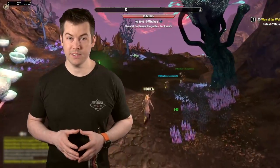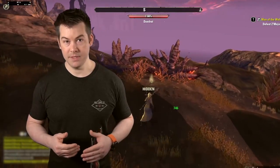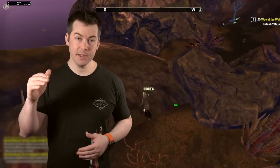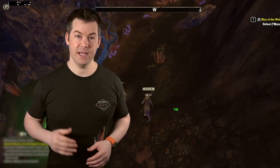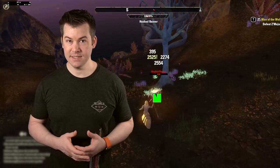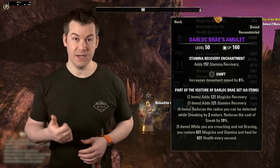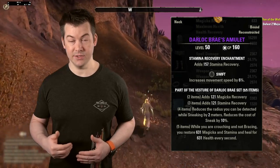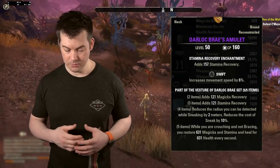Starting off with gear. The way this build works is we're going to be able to run around in stealth the entire time and be at movement speed cap. It actually becomes faster if you're in a good area to farm without a mount, because it takes so long to mount and then you're constantly unmounting. So it's better to just run around unmounted. Your normal movement speed is 100% and you can move it up to 200%, so you can move twice as fast. Unmounted movement speed cap is 200%, and mounted is 250%. We're going to aim for that 200% cap.